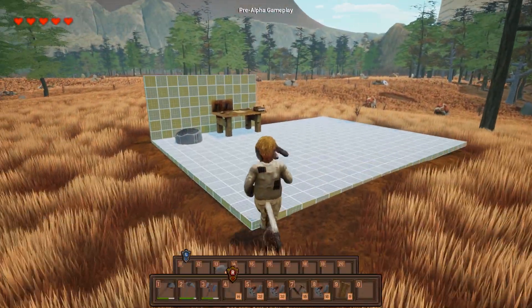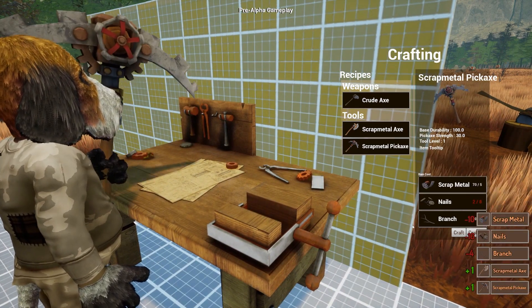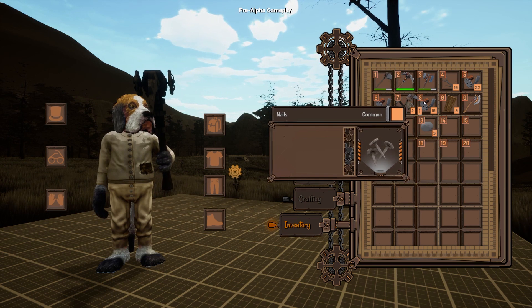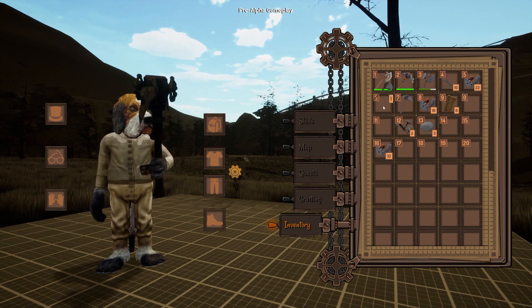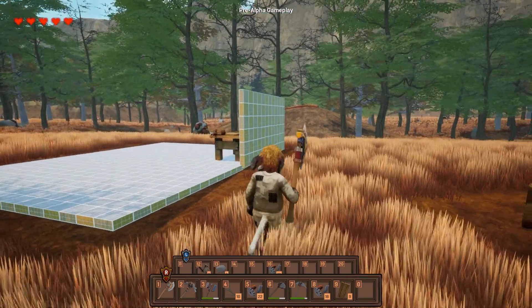The first thing I've worked on was a rework of the crafting system. I had the Minecraft grid-style crafting, but in the end that would cause issues with the style of crafting I wanted to have. For instance, I'd like to have multiple crafting stations to build specific item types. If all of them were a grid-style window, that would cause confusion as to what items were made where.